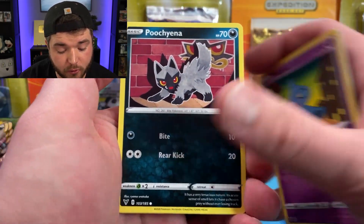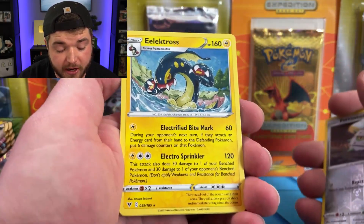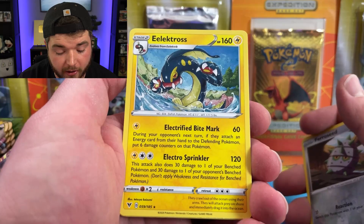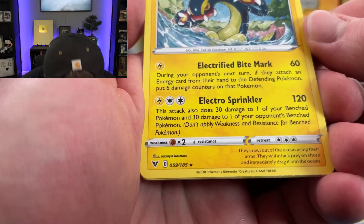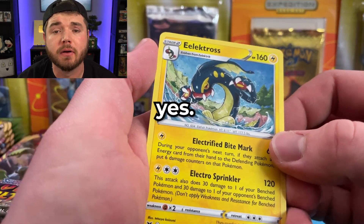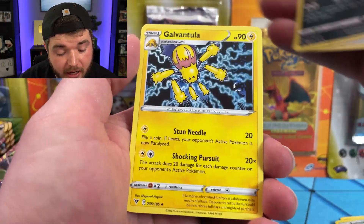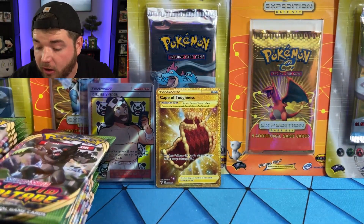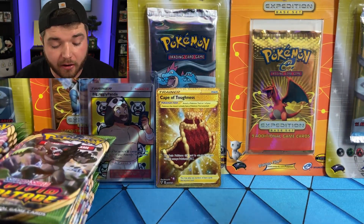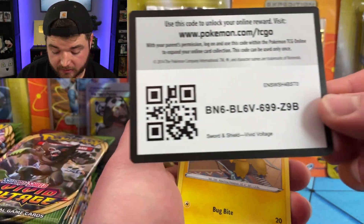There's a Pincurchin — oh, that art is so cool. Voltorb, Faroseed — I forgot to do the card trick. There's an Eelektross, that's our rare. That's a dope art though. Does he have arms? Has he had arms this whole time? Moomoo Cheese — oh I love it. Sableye, Galvantula — that's a really cool art, looks like a comic book. I'm still messed up over Eelektross having arms. Since when has that dude had arms? We're like six packs deep into this set.